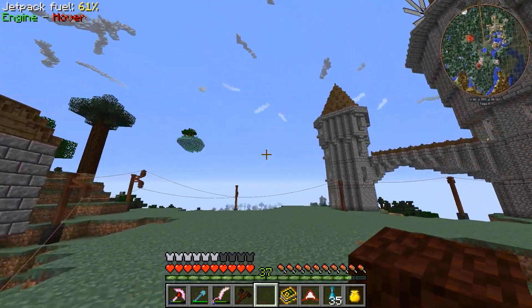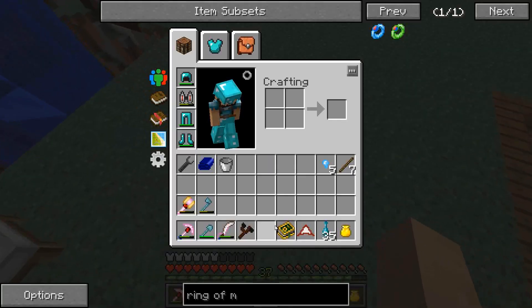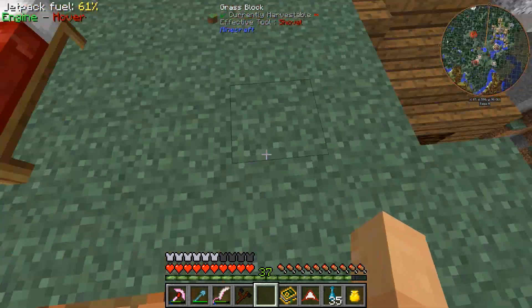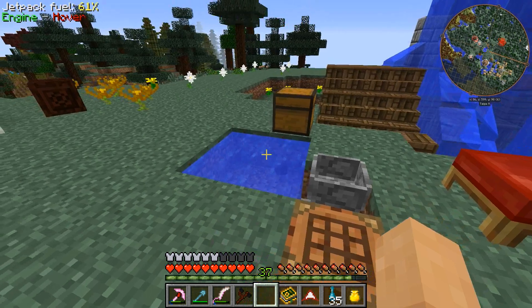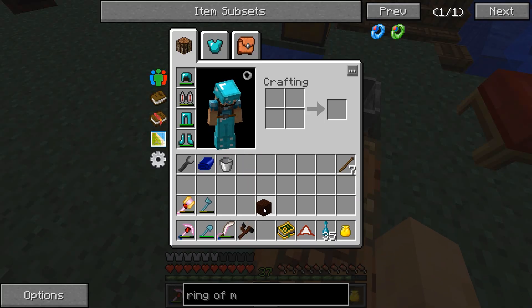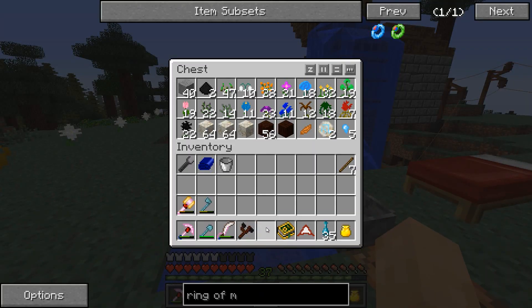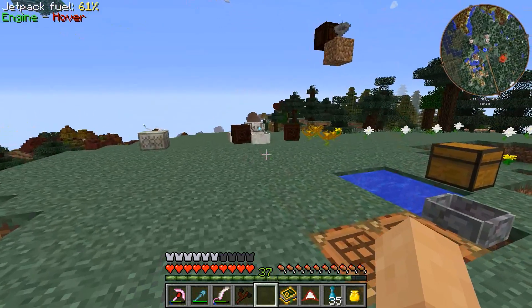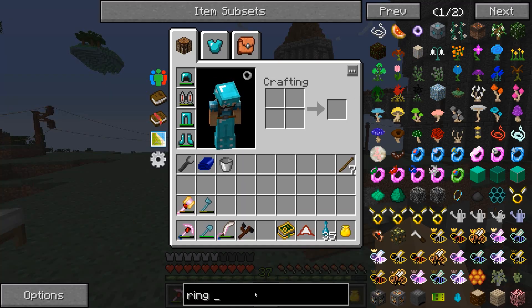What the ring of magnetization does is make us basically a magnet. The way it works is — there's an item on the ground and when I'm mining or whatever, zoom, it just zooms up into my inventory. That's what it's supposed to do — any item that's farmed etc. just zooms into your inventory. It's a very lovely ring and one of my favorite items out of any mod here because it's quite easy to make and gives you that magnet ability.